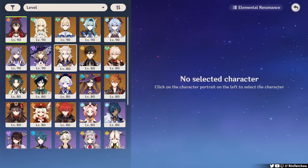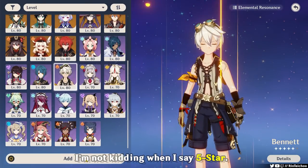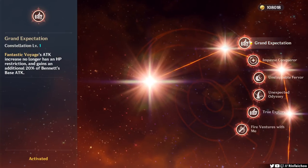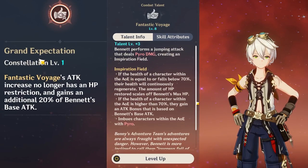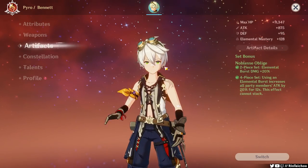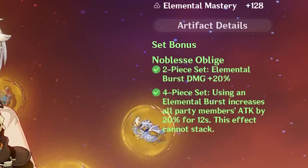Now let's add everyone's favorite five-star — Bennett! Gonna be epic. Except mine is C6. I know, I do this just to spite certain people. Anyway, his burst combined with C1 is a very simple and effective way to boost Baron Bunny's power. He's also wearing the four-piece Noblesse to help increase group attack power.